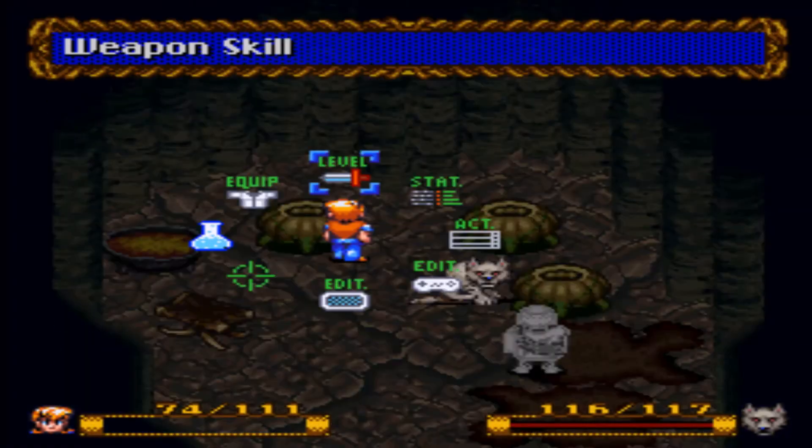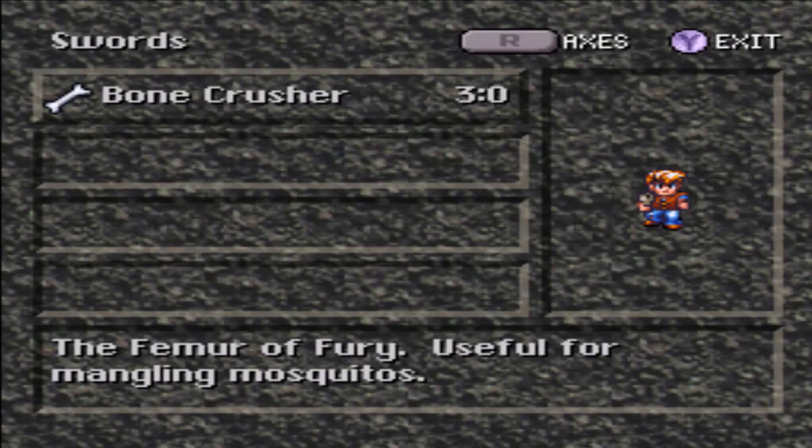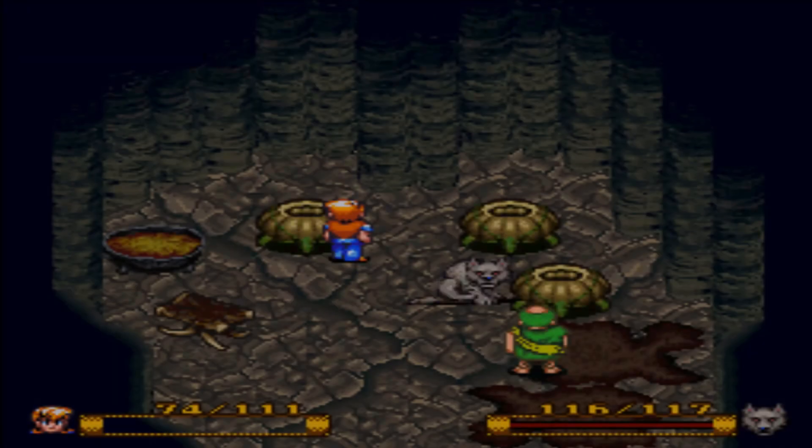And the big difference is, as you've already noticed, I've got a level 3 bone crusher. That's actually as high as it goes. I thought the weapons went all the way up to 10 - and the spells do. I don't think the weapons do. It's not quite as much effort to level up the weapons as I remember.